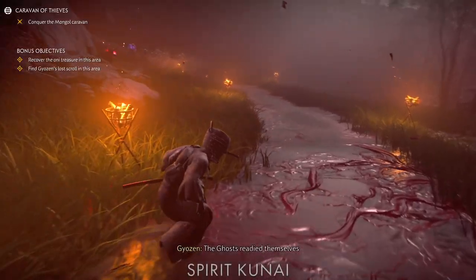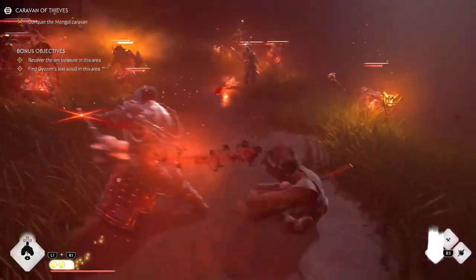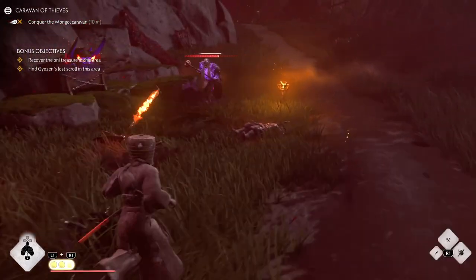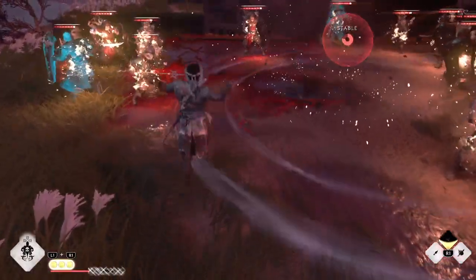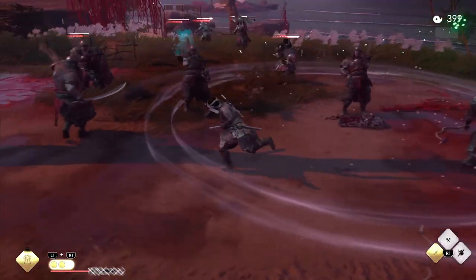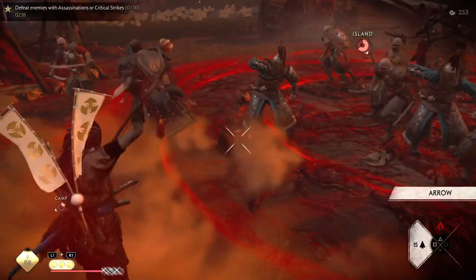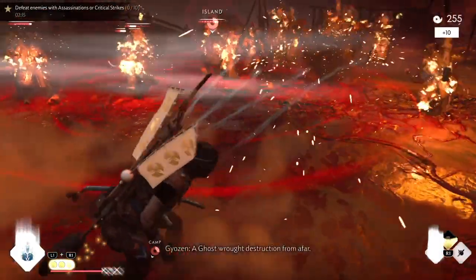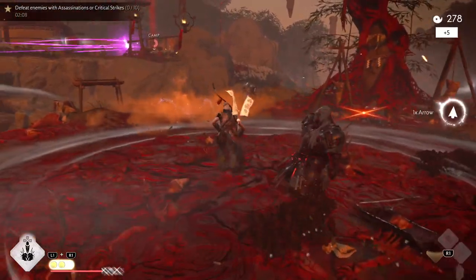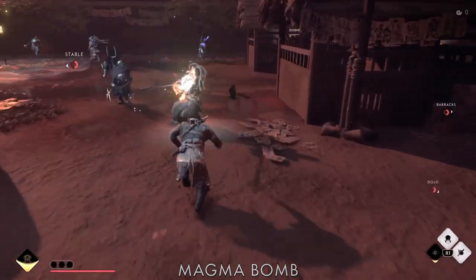Now for ghost weapons: Spirit Kunai is the king. If you like to delete waves it's amazing, especially for Ronin with that 50% additional ghost weapon damage. It works great with Assassin too — with Toxic Vanish you're just deleting waves, and you get your Vanish back in just a few seconds. It's great for Hunter as well — you get your smoke and your ability back quickly. Good for Samurai too, but the other three classes benefit more. S tier.